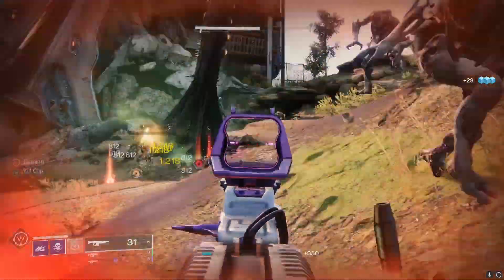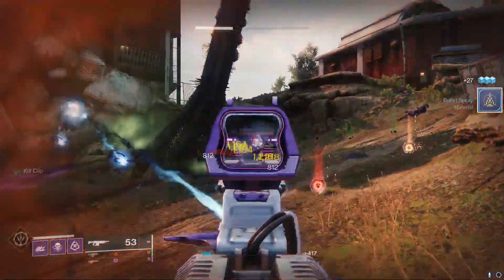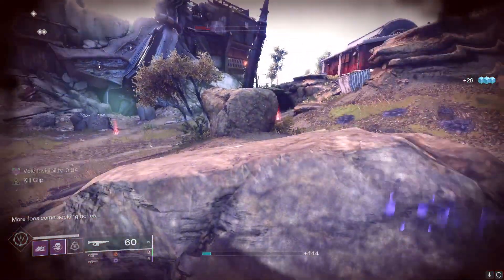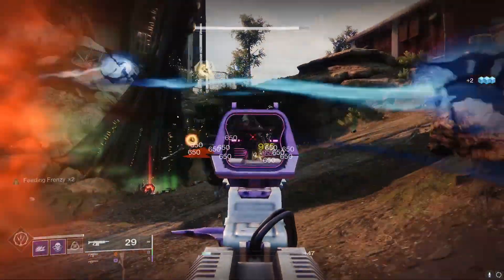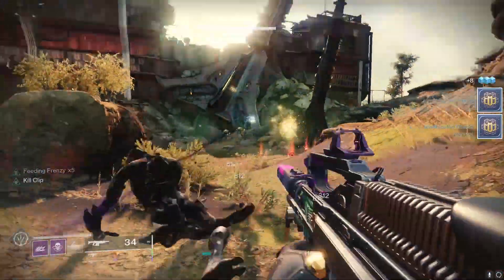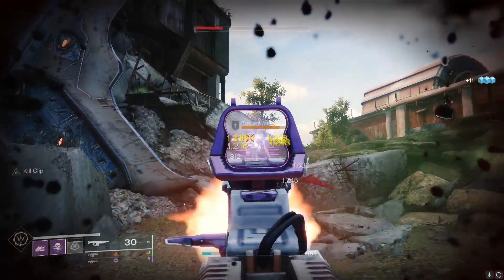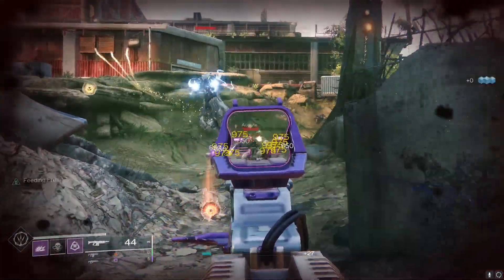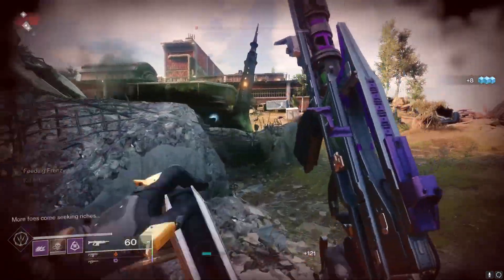If you guys disagree with me, let me know down in the comment section and I'll definitely try out your suggestions. The one that I'm running is Feeding Frenzy and Kill Clip, so it's not even the best roll you can get. This thing with Rampage would probably be 10 times better, if I'm going to be honest. So if you guys can get one of those rolls, it'll definitely help. All you have to do is simply hold the trigger down and you'll be getting a lot of ad clearing kills with this thing. With Kill Clip, it will still melt orange bars, as you can see. I'd give this probably the most well-rounded PVE weapon at the minute, especially if you like full auto rifles.